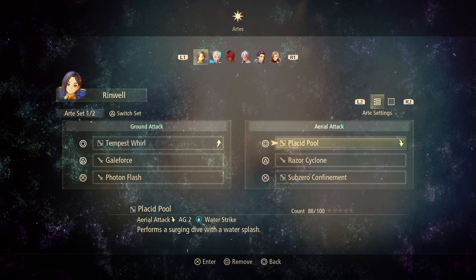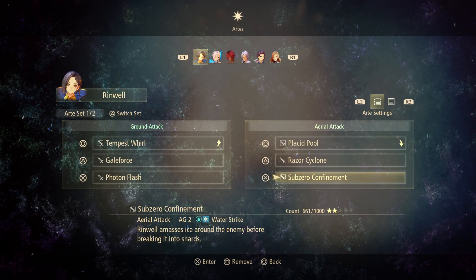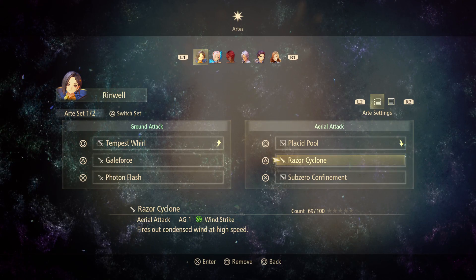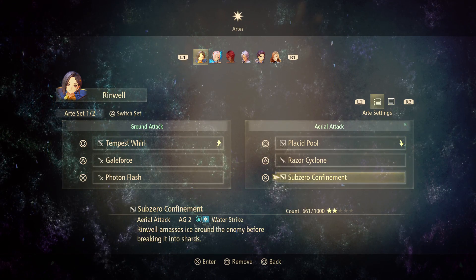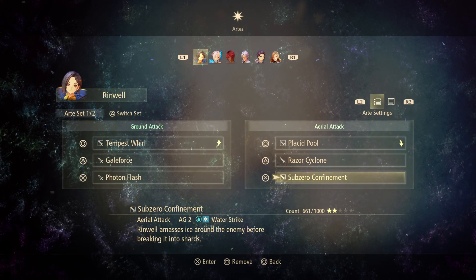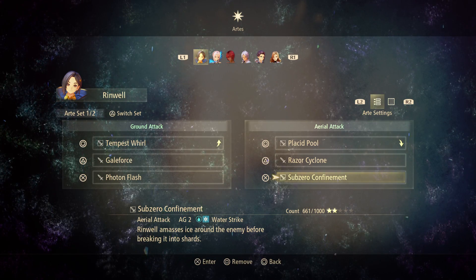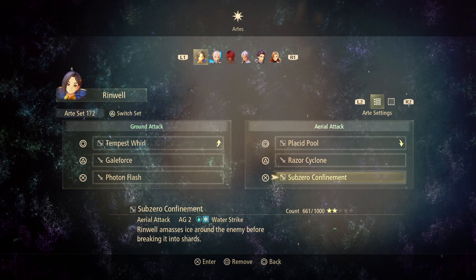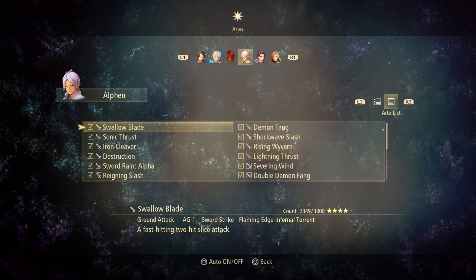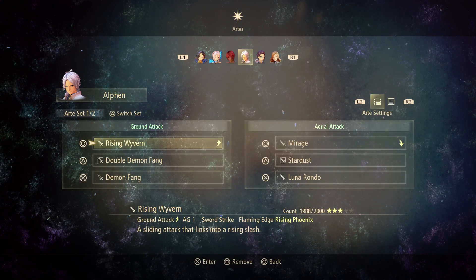Just go into the air and spam Sub-Zero Confinement. When they get closer, raise your Cyclone, then drop down and attack, run around the arena, and then switch back. When the boss goes down, I switch into Alvin and go all out.